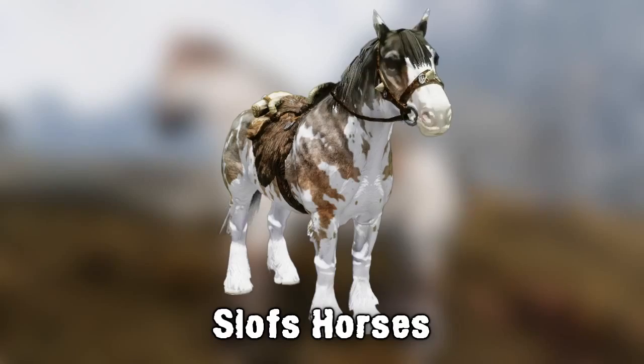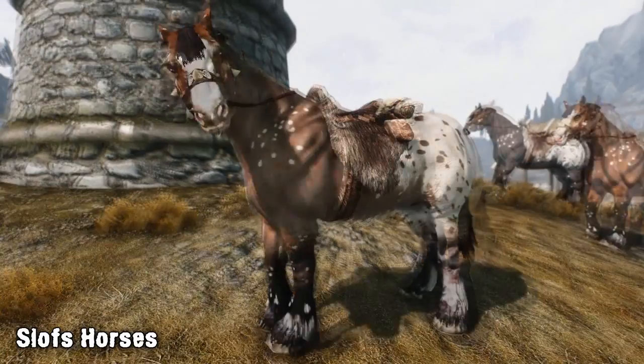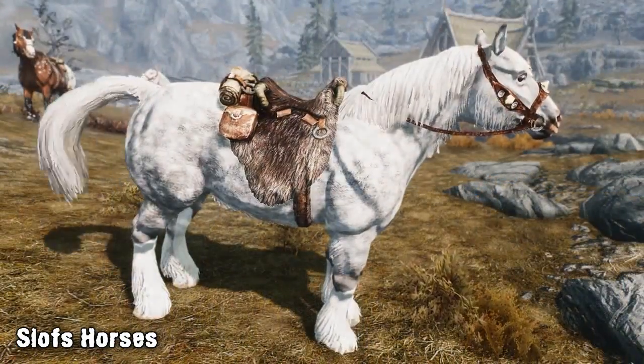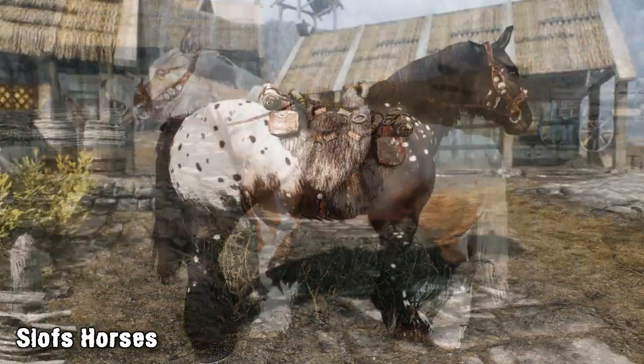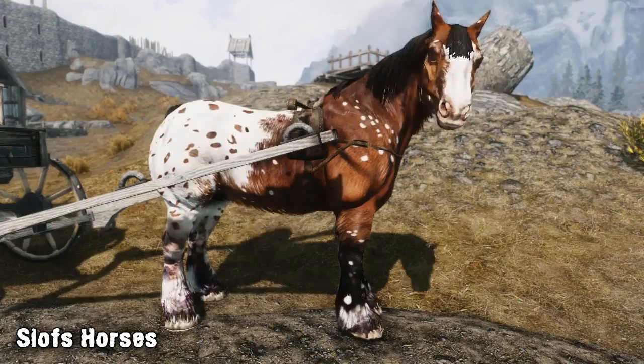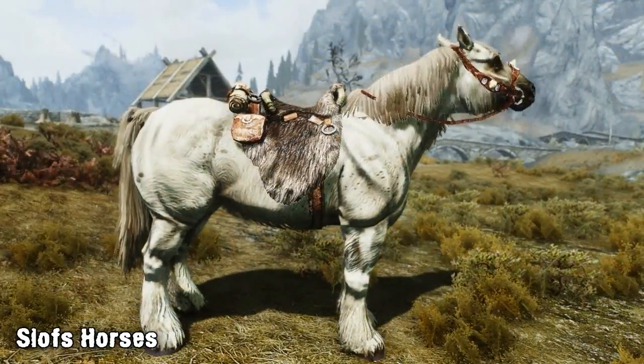For today's third and final mod we have Sloth's Horses. The mod adds a variety of different textures for horses throughout the game. What we're showing you on screen is a small collection of the horses from each of the packs that are available. The mod actually offers six packs of various horse colours that are interchangeable — one base texture replacer and five packs of variations — so remember to play around with each pack before deciding which one you prefer.